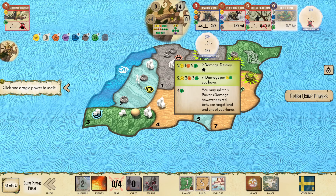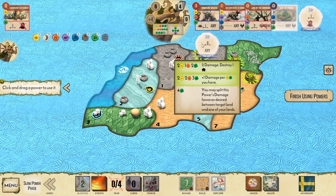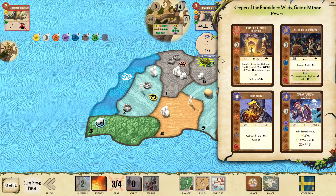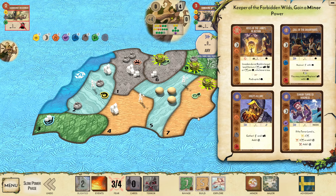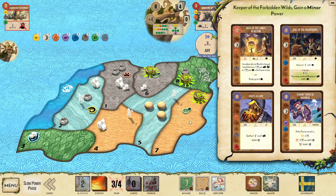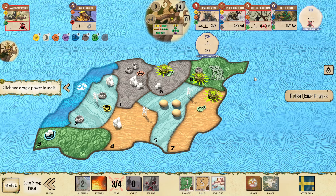We have this Innate at plus three range because of Sky Stretch. This is going to be doing five damage — beautiful, just clears that land out. Get the power on ourselves. We have Call of the Tanaways, Rites, and Gold's Allure. I believe I'm supposed to go with Gold's Allure. I don't think it matters — I actually think we've won the game at this point. We're in a very good spot.